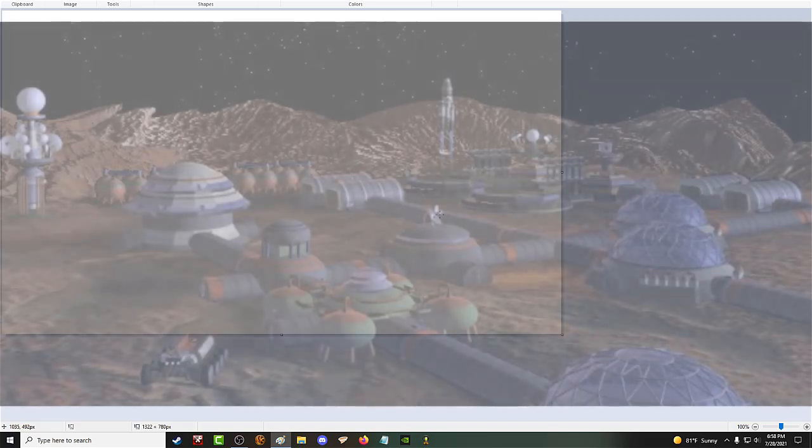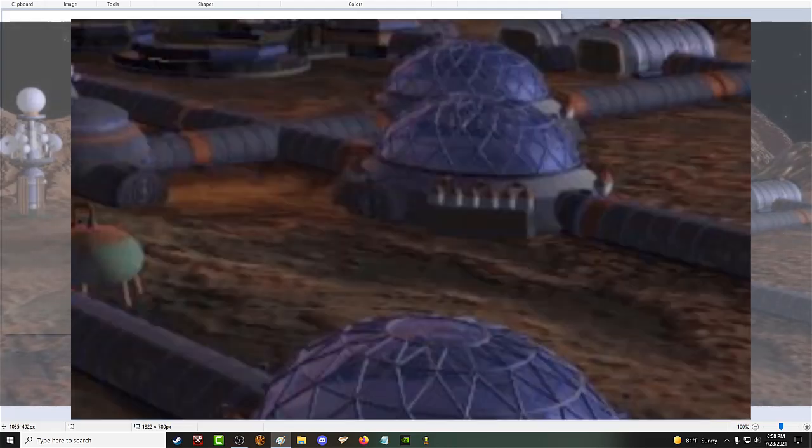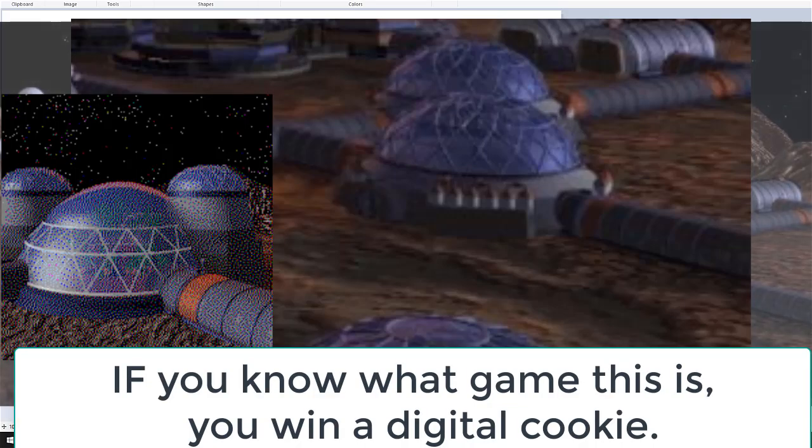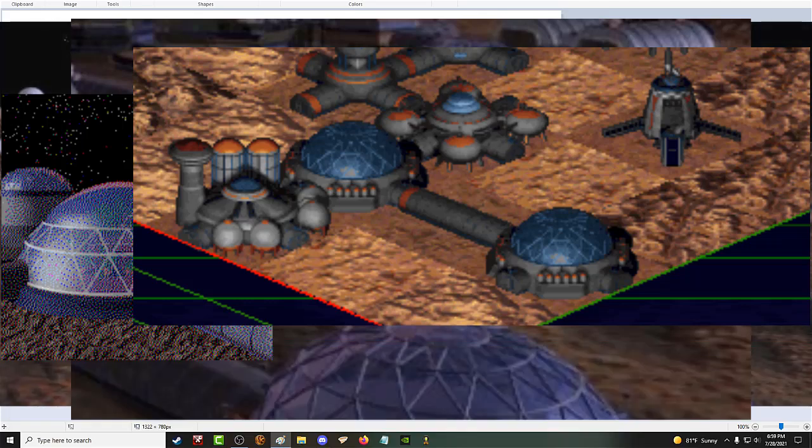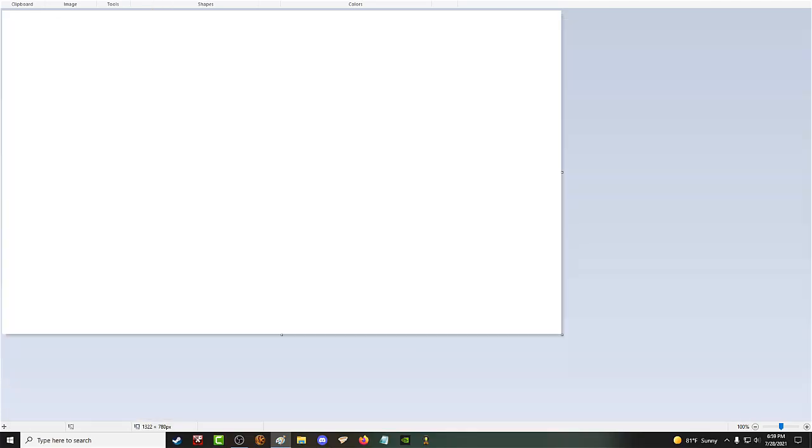But let's face it, if we want to build something in KSP that's spacey and has to deal with food, then something like an Agricultural Dome would be really cool to make. Now in the game it wouldn't do anything at all, it'd just look great. But sometimes that's the only reason we need to build something. So I'm going to go ahead and build an Agricultural Dome using flags.